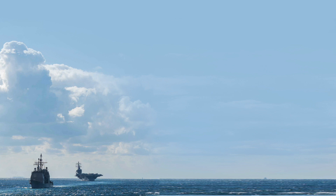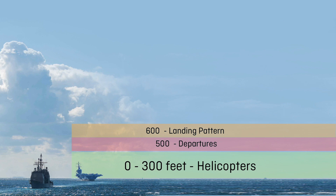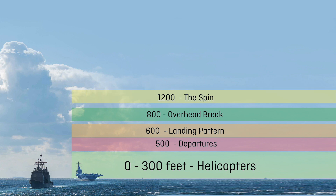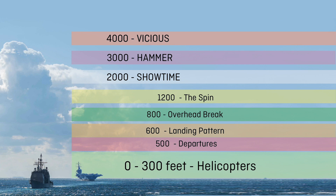The stack is the carrier-controlled zone above the aircraft carrier. Stack altitudes are: below 300 feet is reserved for helicopter operations; 500 feet is for departing aircraft; 600 feet is the carrier landing and missed approach pattern; 800 feet is for the overhead brake; 1200 feet is for aircraft entering the spin due to excess traffic in the landing pattern; 2000 feet is the assigned stack altitude for Showtime flight; 3000 is Hammer; 4000 is Vicious; and 5000 is reserved for Shakedown.